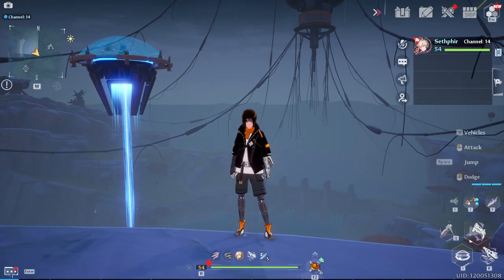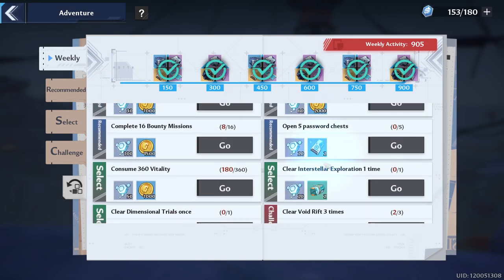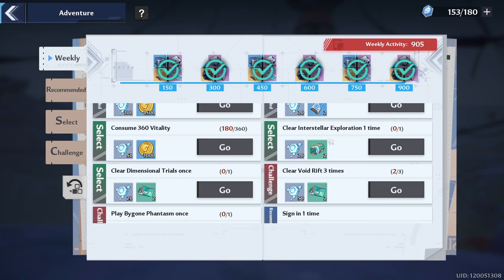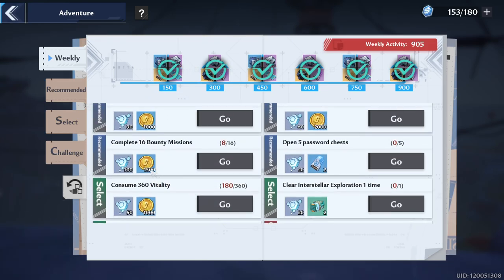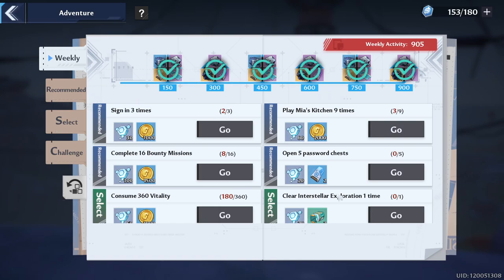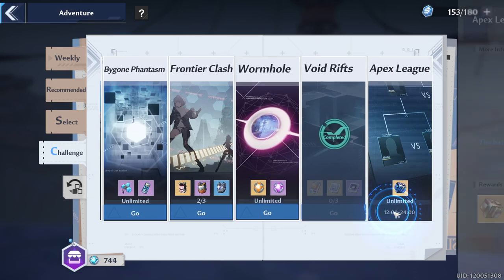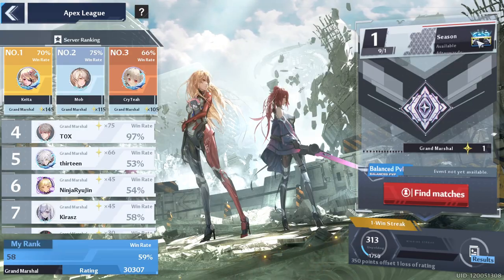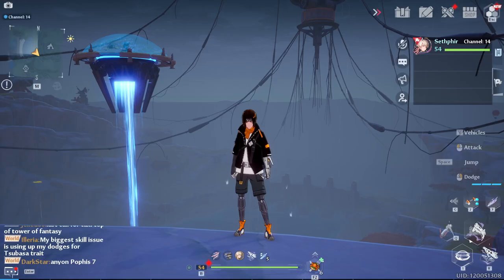For reminders: look at the weekly activity section and grab any easy tasks — for example, clear an interstellar exploration once, which you can do with or without stamina, same with dimensional trials and void rift. Make sure you're getting those free data packs for matrix data. With 2.0 being so close, the five-password chest for two chips probably isn't worth it anymore, so hold off on that. Also check the PvP section — it's resetting very soon on September 1st, ladders will roll over and rewards will be calculated, so make sure you're comfortable with the rewards you'll be receiving.